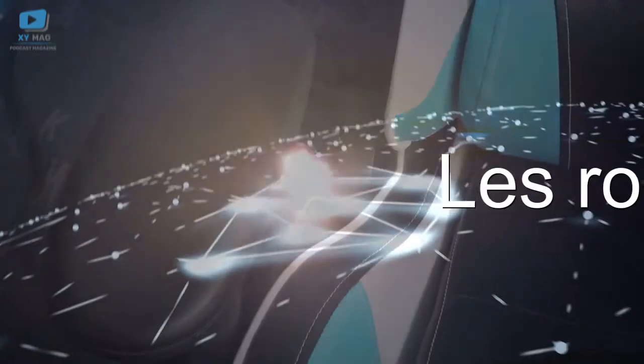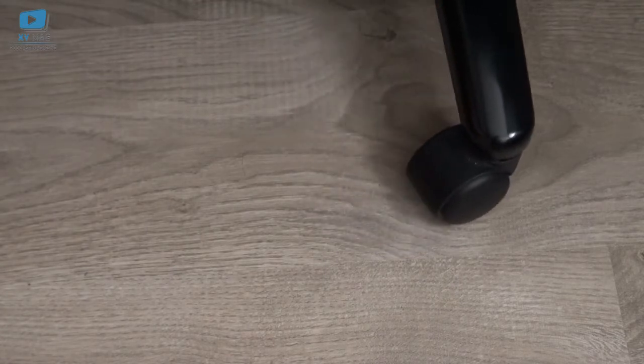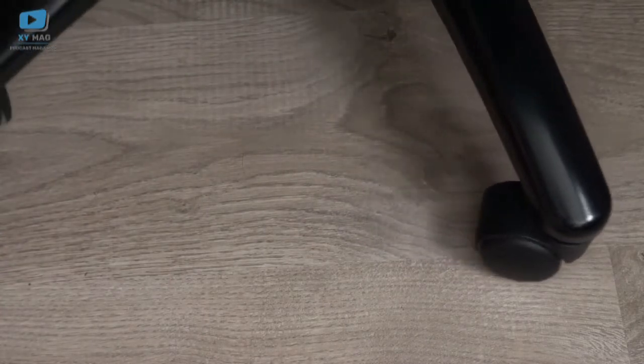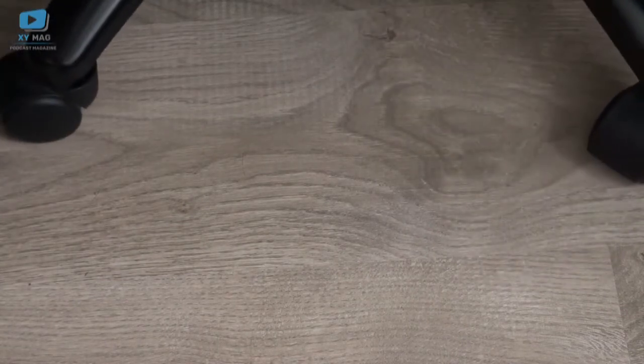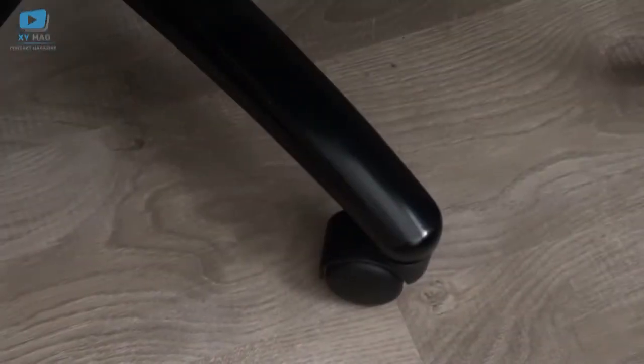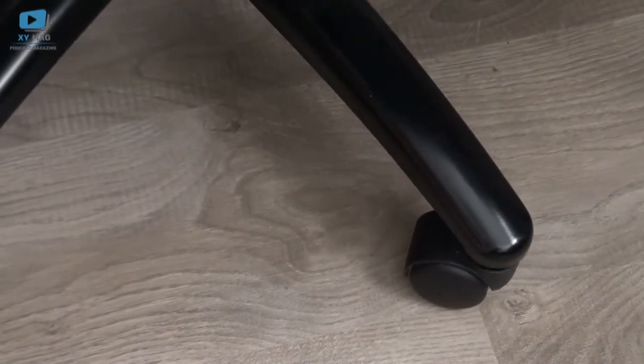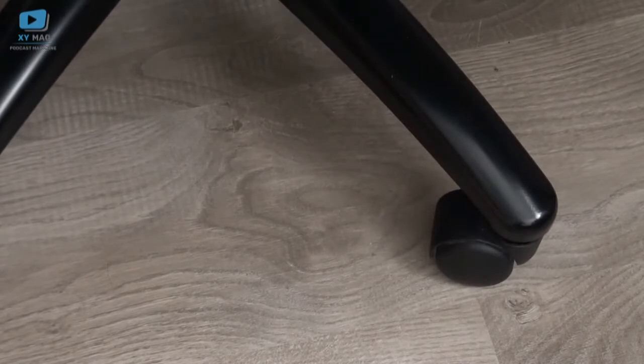Autre critère : les roulettes. Gros plan — on voit qu'elles n'ont pas de frein. Ça veut dire que la chaise est libre de se déplacer, et surtout que si vous jouez avec un pédalier, quand vous freinez, la chaise recule. Vous devrez vous réajuster, ce qui est assez gênant de ne pas avoir de frein sur les roulettes.